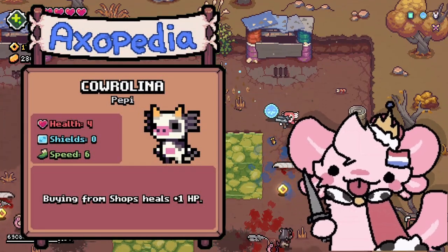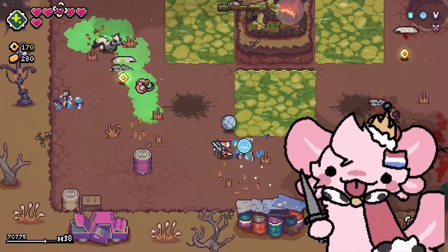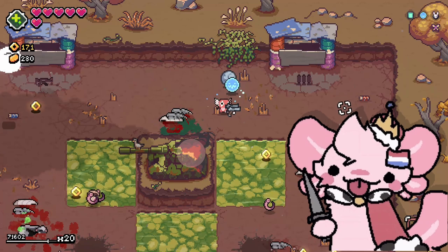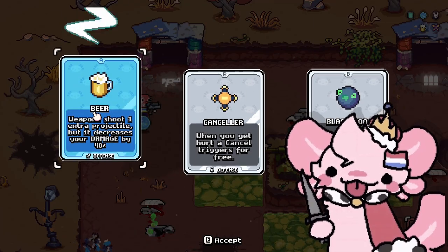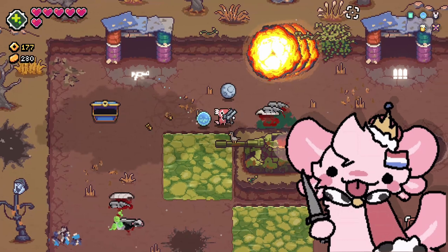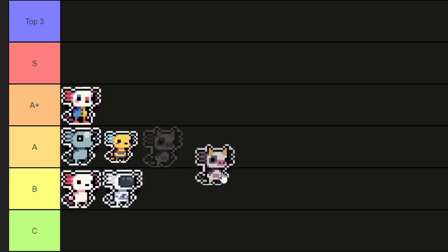This update really added a lot of ways to heal the character so Carolina isn't really needed anymore, especially at shops, because you can already buy the HP ups you need, and Snack also exists. Despite this, she does start with 4 HP so I think it's fair to put her in A tier.